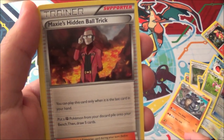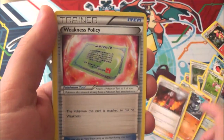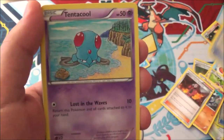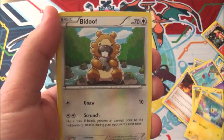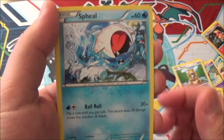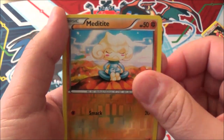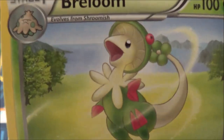Rhydon. Maxie's Hidden Ball Trick - that sounds dirty. Weakness Policy - I don't have a joke for that one. Tentacool. Electrike. Cinccino. Bidoof again - don't have the Holy Bidoof. Spheal - very very happy Spheal. Reverse Meditite. And a Breloom - Kermit the Frog on acid.